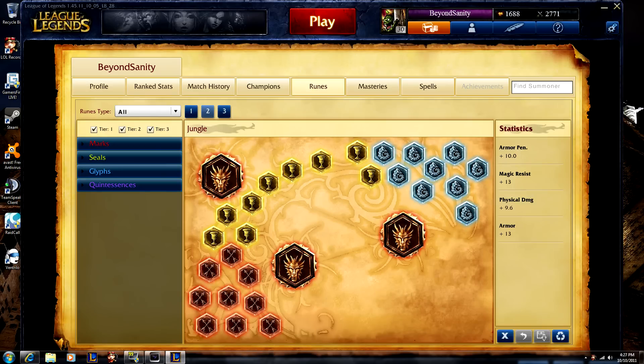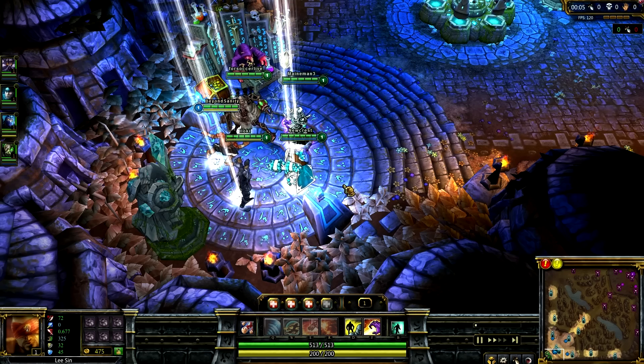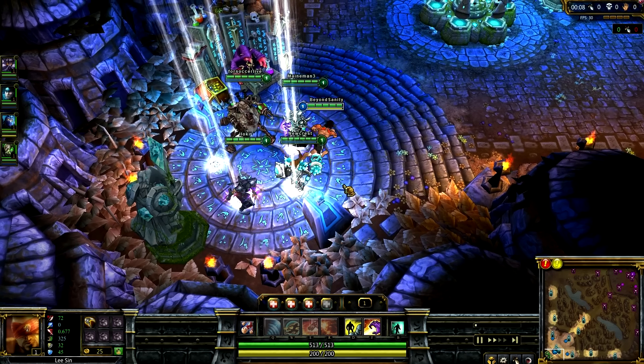For my Runes I take armor pen reds, armor yellows, magic resist blues, and physical damage quints. I find these to be some of the fastest ways to help clear the jungle with Lee Sin.